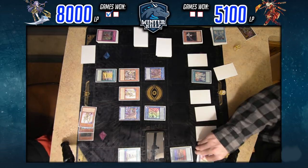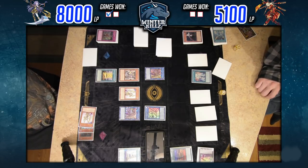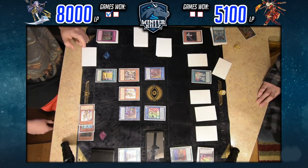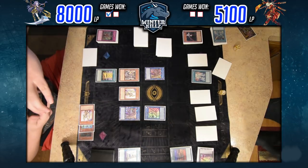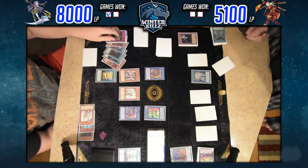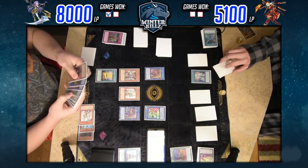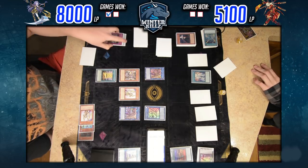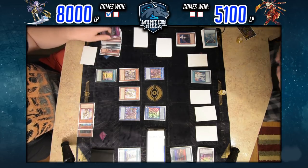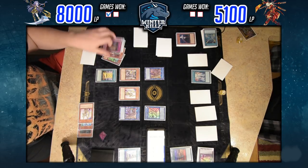I'm trying to go for Topologic Trisbaena at this point, because that play will definitely benefit me greatly. Trisbaena is a pretty good card and you can make it in this deck pretty easily. Orcas can link climb very easily if you use all your effects correctly — you have Symbol Skeleton that can bring back Link 2s and 3s at will. He's at 5100 life points but has Ray in grave, so it'll be hard to punch for a lot of damage.